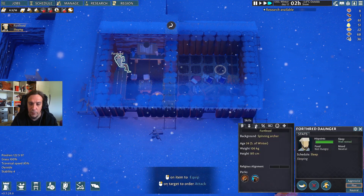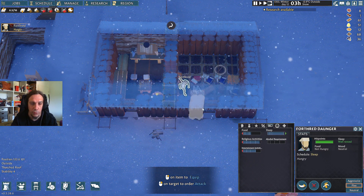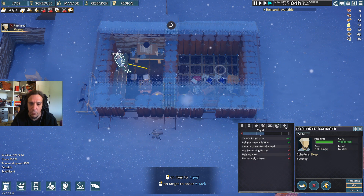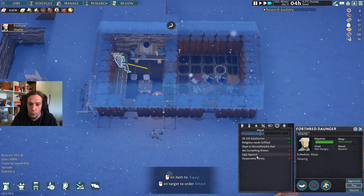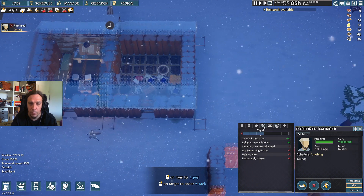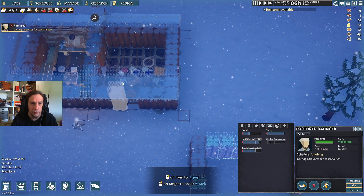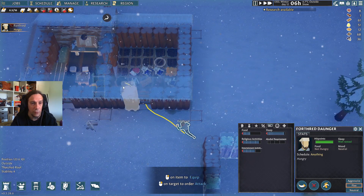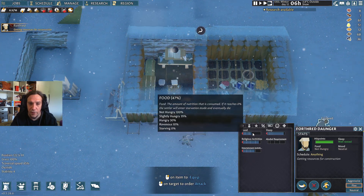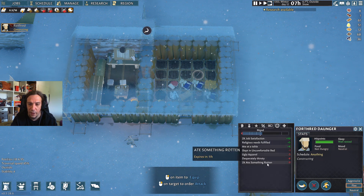How bad will Forthrit be if he has to eat rotten meat? Let's consume it. Does that bring any health issues? It did make him unhappy — ate something rotten. He hates me for a couple of hours for that, but beyond that we can also eat the rotten food. Let's see if that debuff stacks. It's also not really filling. Yeah, and it stacks quite nastily. I see.